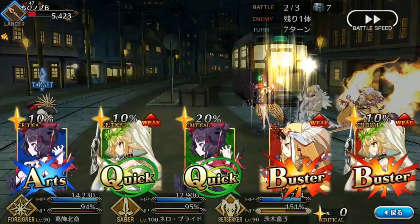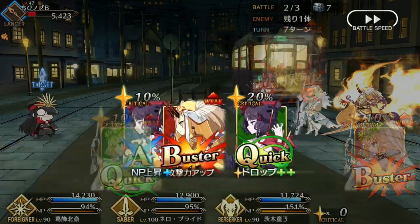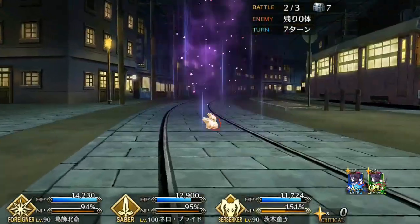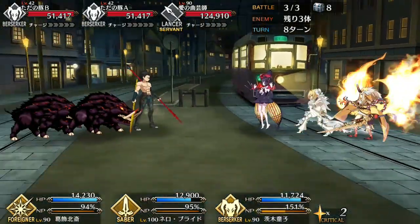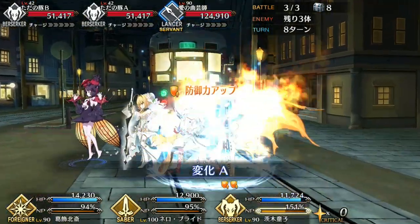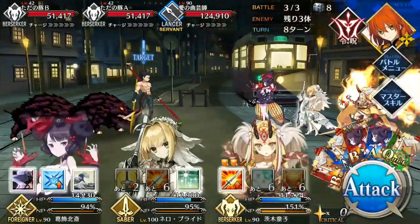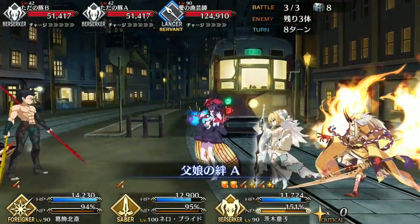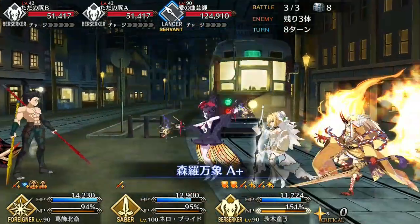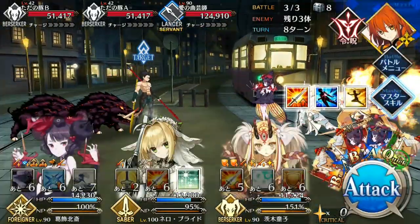And if Ibaraki was starting to look good, we haven't even gotten to her noble phantasm. It's a single-target buster nuke that shreds most enemies apart, but even more important are the extra effects. Buff removal is a strong effect as it can erase all of an enemy's buffs — including evade, invincibility, guts, defensive buffs, and attack buffs — making it invaluable for harder quests. It also slaps a huge defensive debuff on the enemy, making all subsequent attacks hit much harder. And because Ibaraki's noble phantasm gain is so high for a berserker, this is a noble phantasm you can actually spam in the right team comp, giving you almost on-demand buff removal.